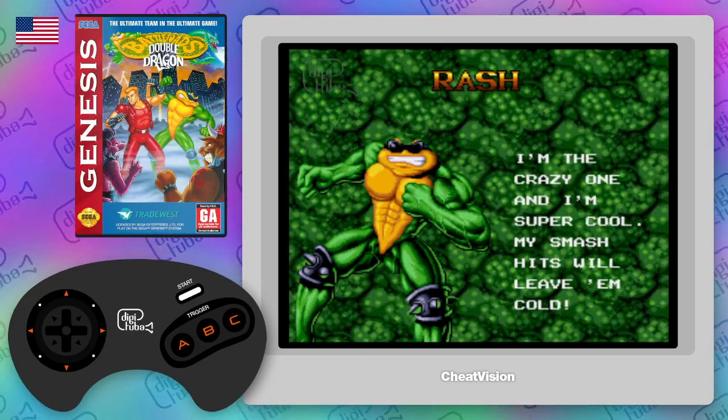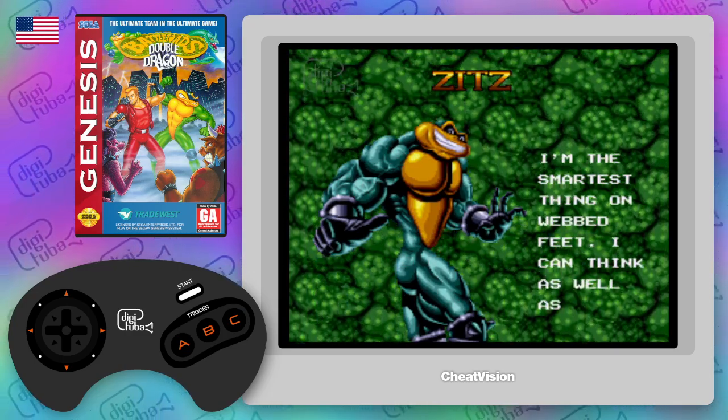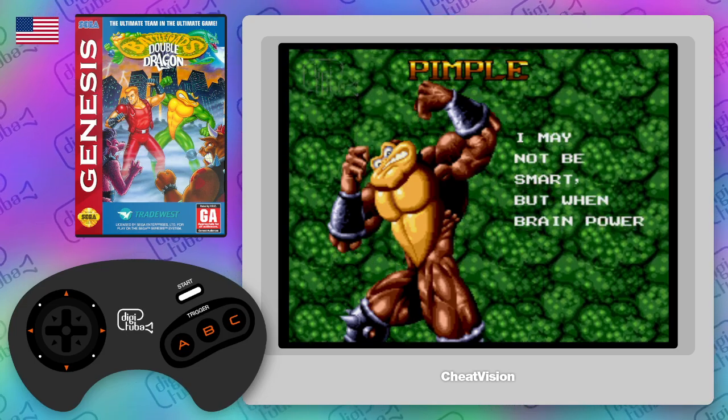This is a cheat for Battletoads Double Dragon for the Sega Genesis. I think this was only available in North America, and I think this was based on an old NES game. This cheat will give us a level select, and as a bonus it also gives us 5 lives.